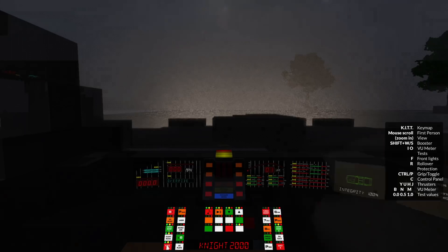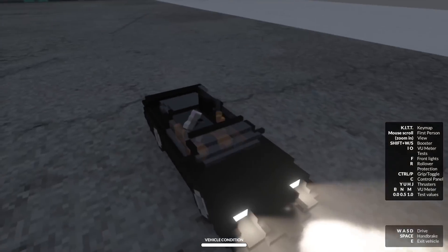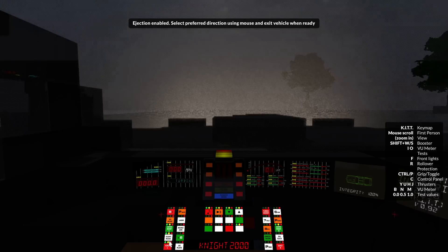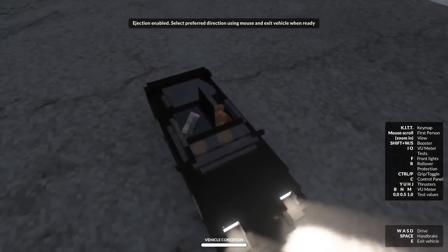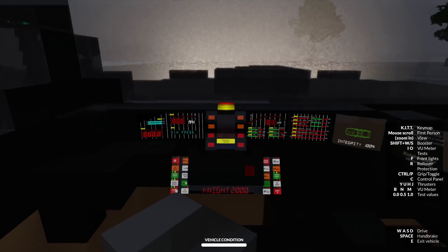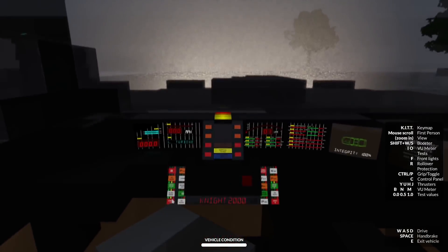I wonder if the eject will work. The roof — yeah, that would be smart. All right, so I think now my roof's up. So can I eject myself? Ejection — able to select preferred direction using mouse and exit vehicle when ready. Okay, let's go that way. That's so cool.